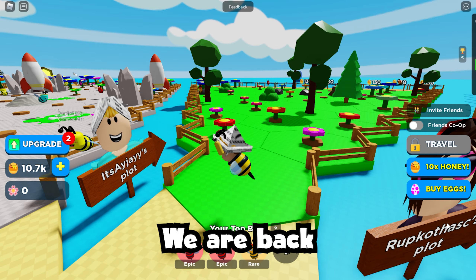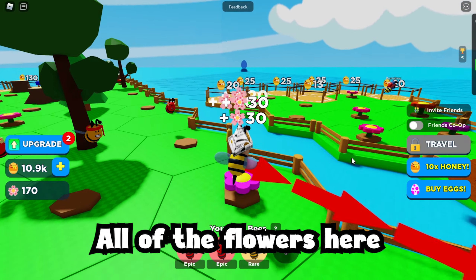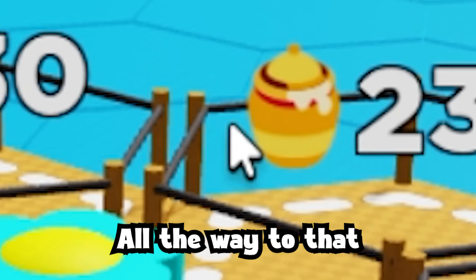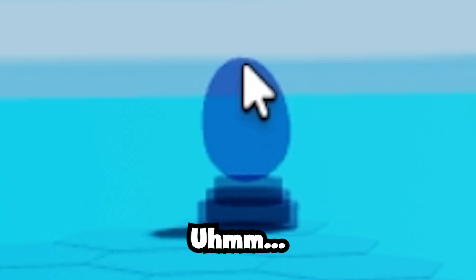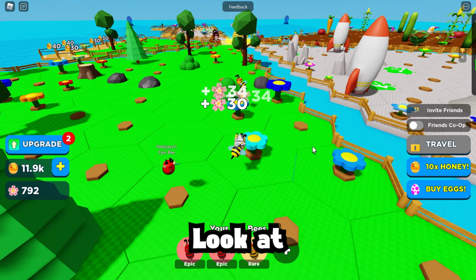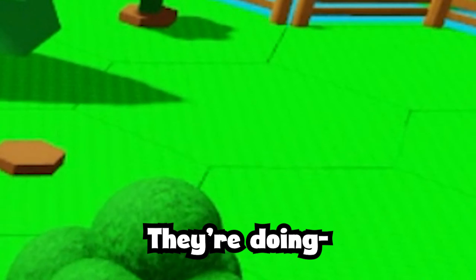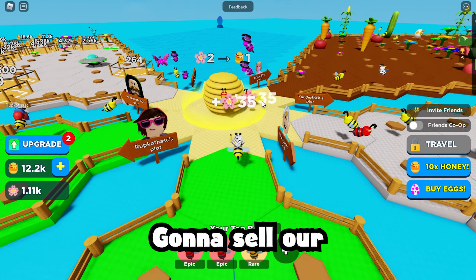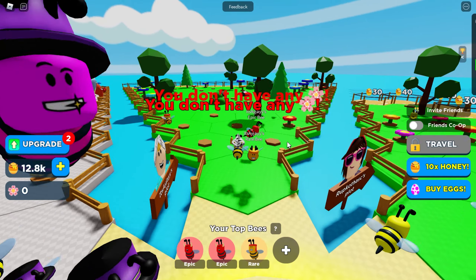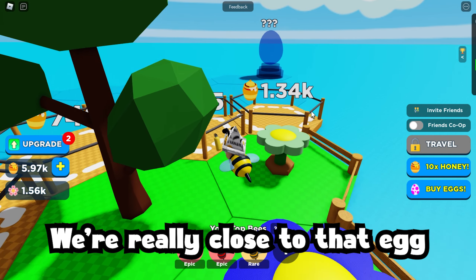Alright, we are back at our plot. Gonna collect all of the flowers here. We're gonna try to extend our plot all the way to that egg right there. Look at all of my bees — they are my workers right there, they're doing good. We're gonna sell our flowers right here. Extend our plot right now — we are really close to that egg.